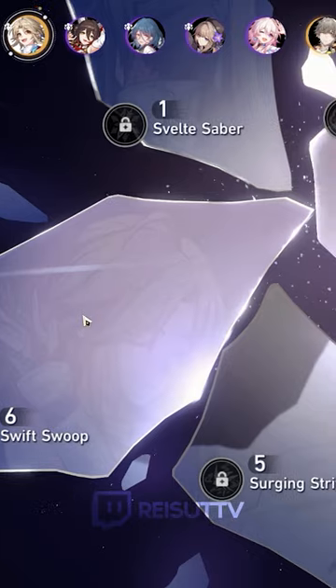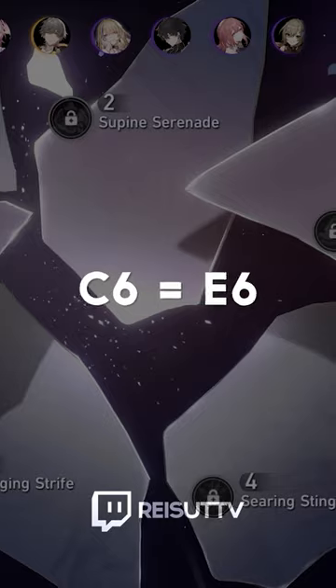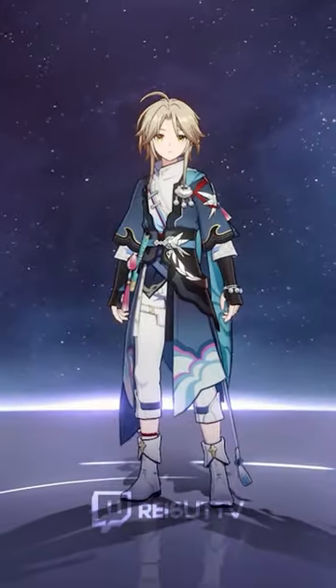And lastly, eidolons give bonuses for getting duplicates of a character, essentially just like constellations from Genshin. So instead of saying you have a C6 character, you'd say E6. And that's all there is to it.